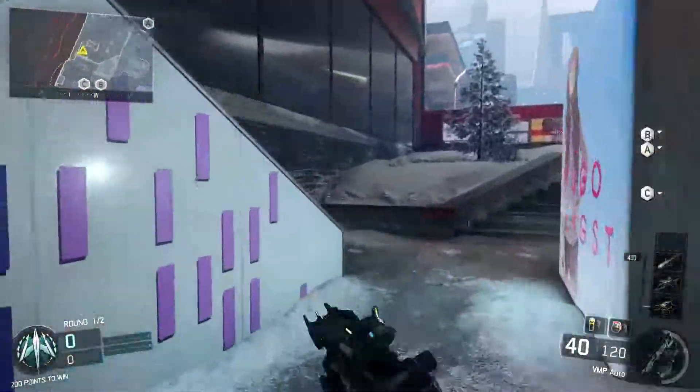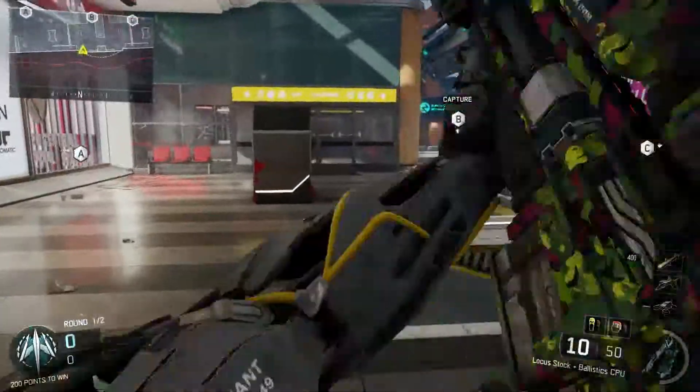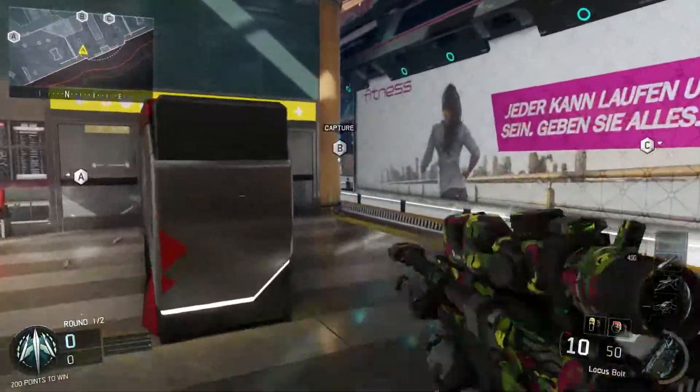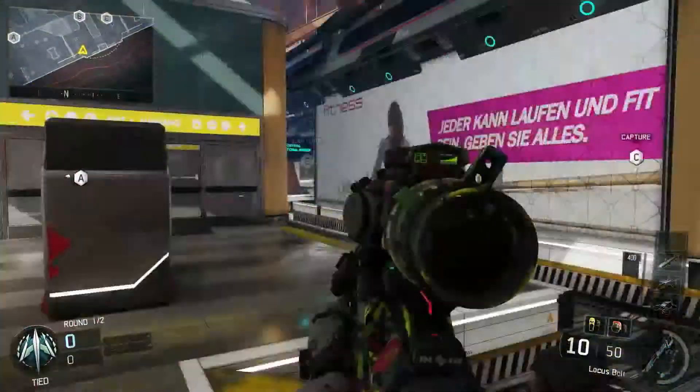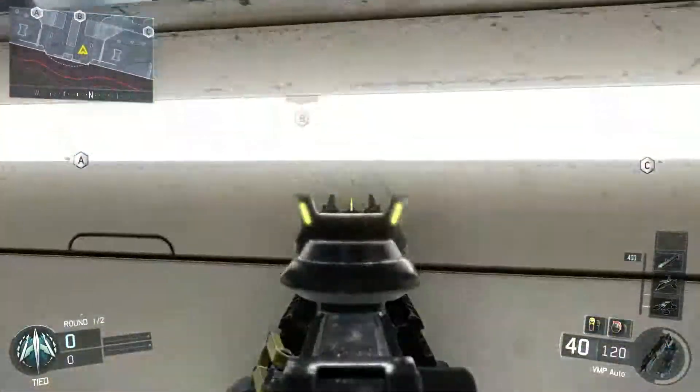We're gonna go around the edges of the map first and then go into the center. There's not too many lines of sight — you can sort of see B bomb through here, but that's pretty obvious. Again, wall running and sort of head glitching to watch people at B.